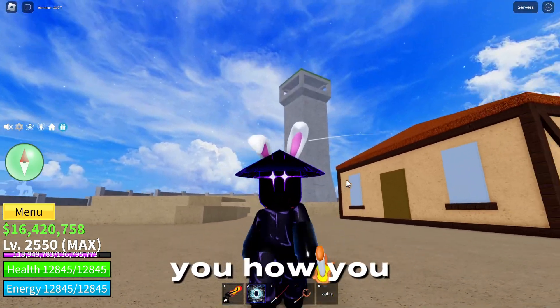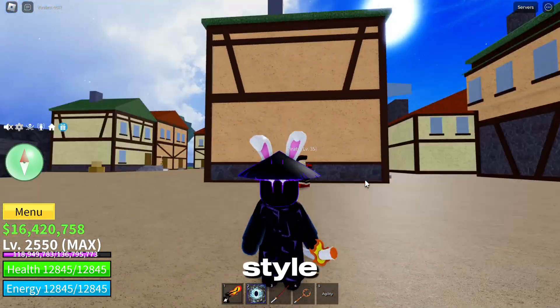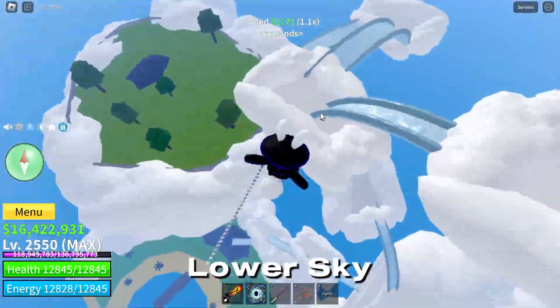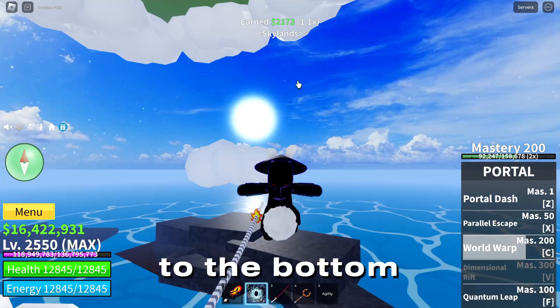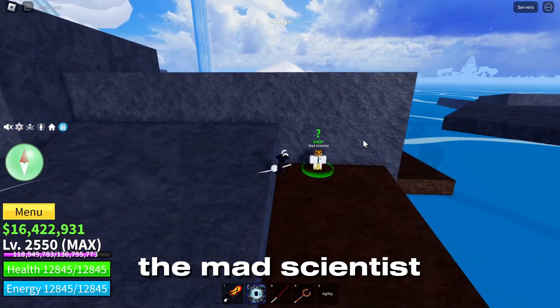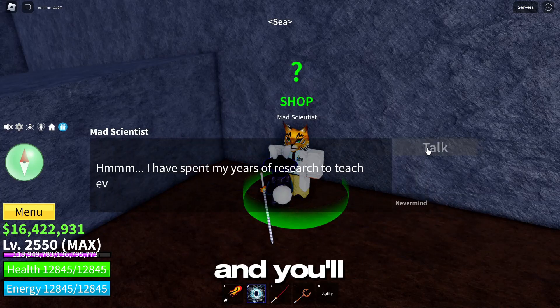Today I'm going to be showing you how you can get the electric fighting style in the first sea. You're going to want to head on over to Lower Sky, come down to the bottom, and on the back side of this part right here you'll find the Mad Scientist. You'll talk to him and...